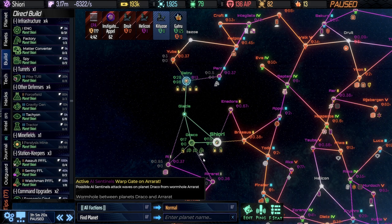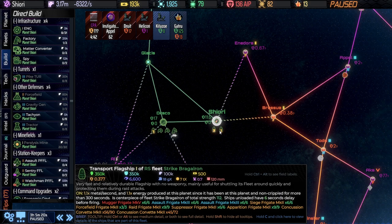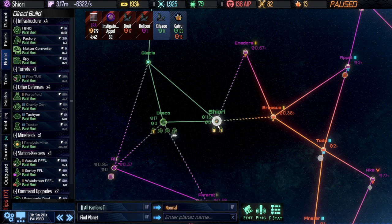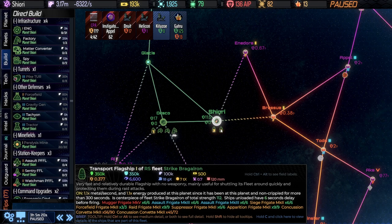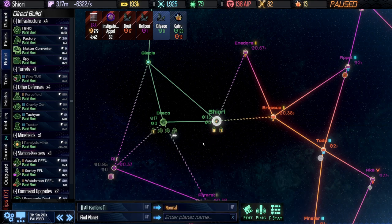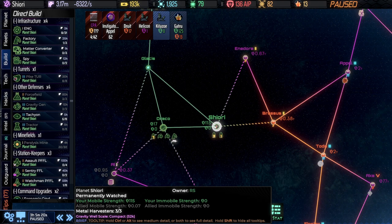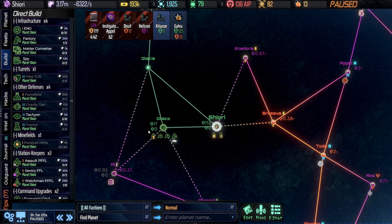Now let's take a look at our ships. We have a bunch of different fleets. We want to keep a spare fleet in every system — if you mouse over, for example, you see in the tooltip we're getting 1.1 times metal per second and 1.1 times energy because it's been at the planet and not crippled for more than five minutes. So we maximize our economy by leaving a ship like that in place. We're going to put our ships into an agile transport since it's faster, which will definitely help. That's another point in switching over to logistics stations — you get an additional speed boost as you move throughout your empire.